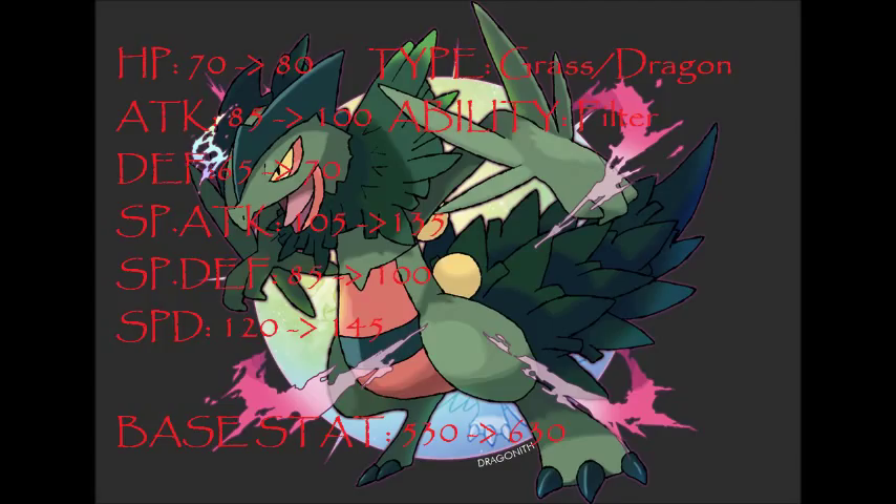Regular Sceptile is basically known for its speed and special attack. Upon Mega Evolving, its new stats will be: HP 80, Attack 100, Defense 70, Special Attack 135, Special Defense 100, and Speed 145. To repeat that: HP goes from base 70 to 80, Attack from base 85 to 100, Defense from base 65 to 70, Special Attack from base 105 to 135, Special Defense from base 85 to 100, and Speed from base 120 to 145.